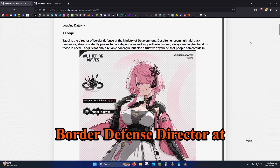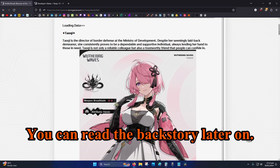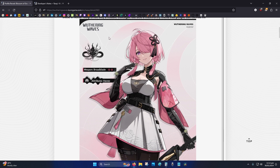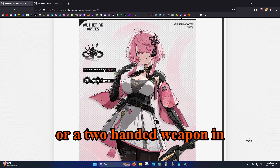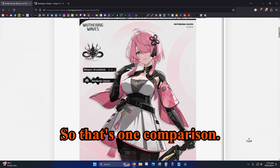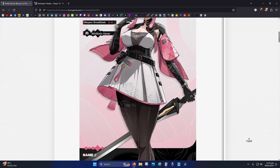So Tao Chi is a border defense director at the ministry of developments — that's some backstory you can read later. She uses a broad blade, which is the equivalent of a claymore or two-handed weapon in Genshin Impact. Her attribute is Havoc.